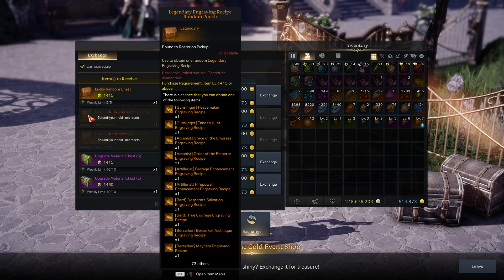I don't know if engraving books are weighted — like whether the crappier ones are rated higher so you pull them more often and the class ones are rated lower so you won't pull them as often. I genuinely can't say.